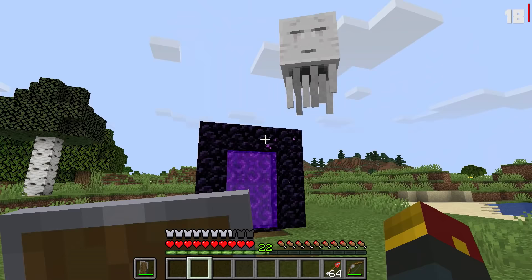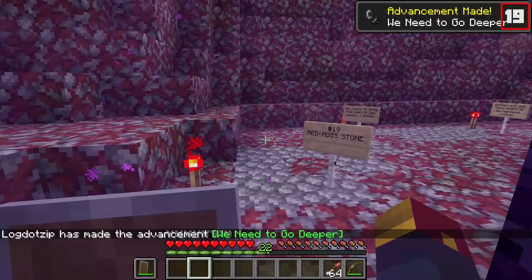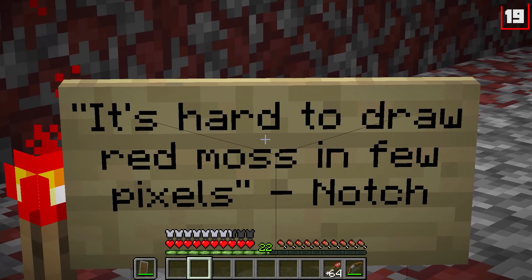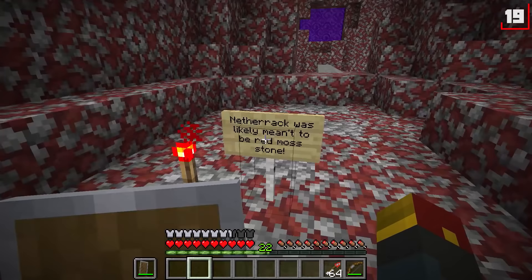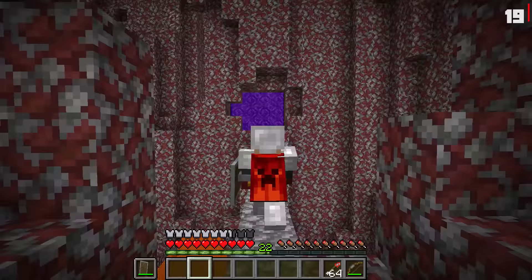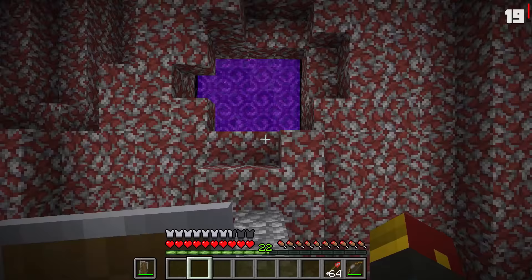Number nineteen: red moss stone. Look at this mess of different block types. 'It's hard to draw red moss in few pixels,' said Notch — famous last words. What that means is that netherrack was originally likely meant to be red moss stone, and eventually it took on an identity of its own. But this could have been our nether one day, or at the least it would have joined netherrack in the fray.